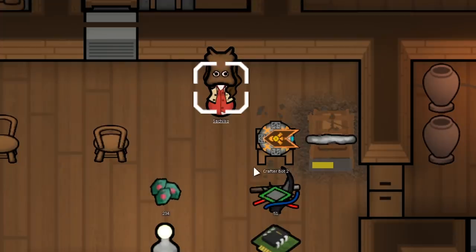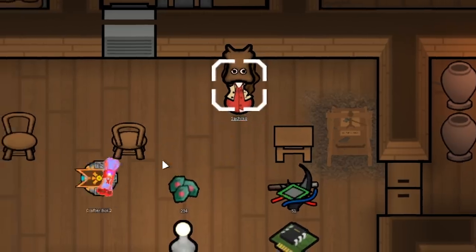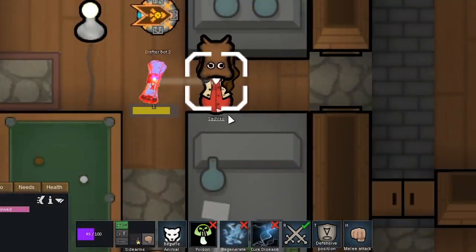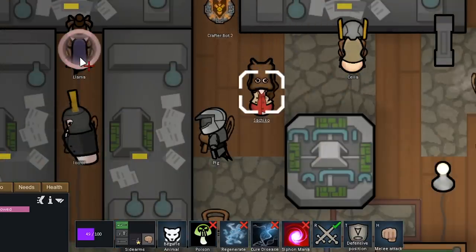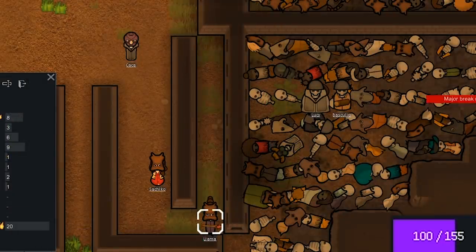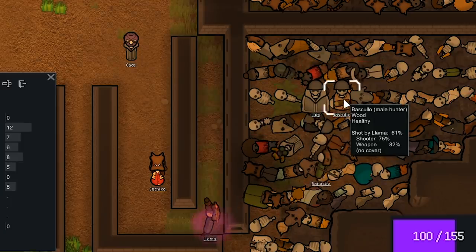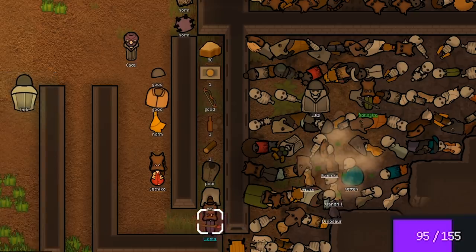Since we ran out of Unrefined Magikite, I had our Zombies mine around outside the base and we got a bunch more. Our Crafterbot just made us a Mage Spell Siphon Mana — Sashiko can actually learn it. Any caster class can learn Siphon Mana, which is a really cool ability. We can have her steal mana from Llama, who has basically unlimited mana. We can have Llama come over to our massive pile of undead, and we'll consume Basculo — he's not that good — and she just raised 5 new undead.